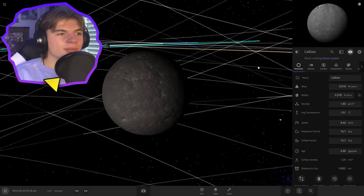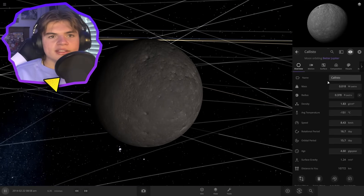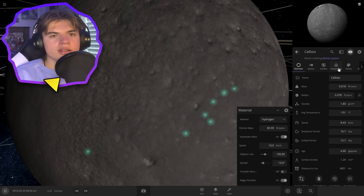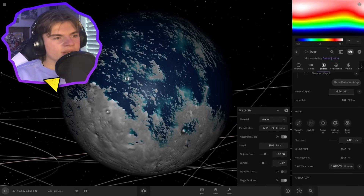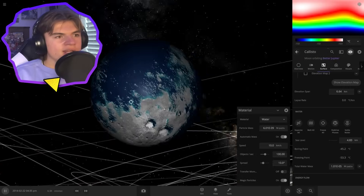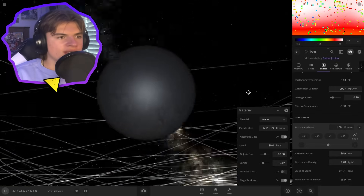Callisto is one of the biggest moons in the solar system — it's the third largest moon in the entire solar system. Pretty boring here, so let's bring some life to this planet, literally. Let's start again with hydrogen just to keep any water we put on it on the surface. Add some hydrogen. Then we'll go straight into the water and start filling up these craters with water. That's looking pretty cool — we got a lot of tiny islands here. It is mostly covered in water now, which is really good for life.